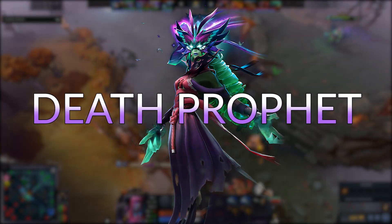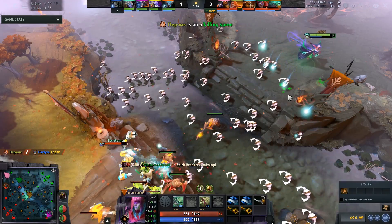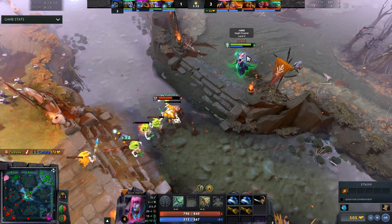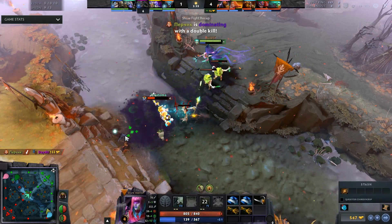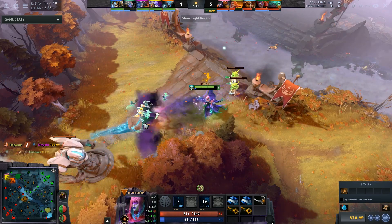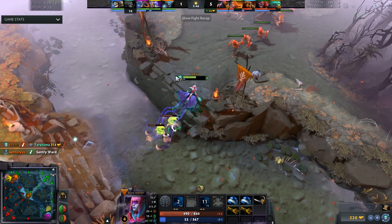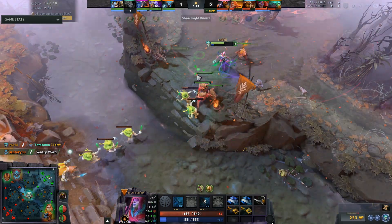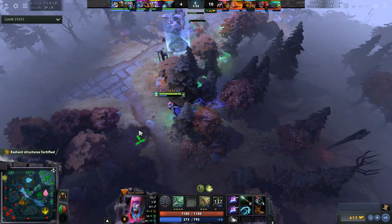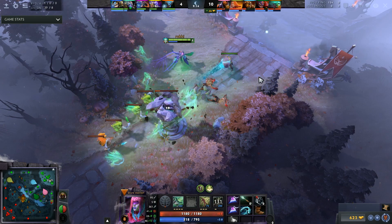Next up on the list is Death Prophet mid lane. Why is Death Prophet good? The hero just does a lot of damage. I've said this in the past and I still think it applies very heavily. When you're looking for niche picks, Death Prophet does a lot of damage and it's very odd to play against. If you haven't played against Death Prophet recently, you'll quickly realize that you're dying at rapid paces you didn't understand were even slightly possible.